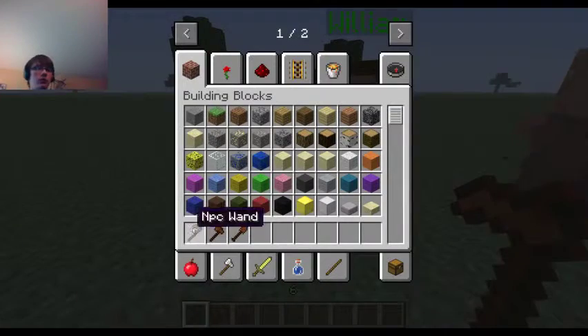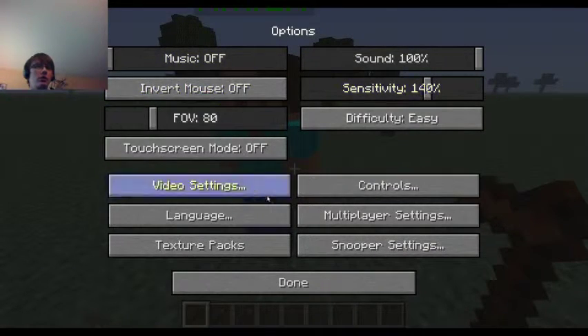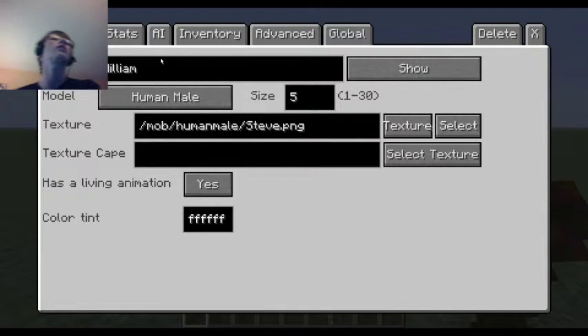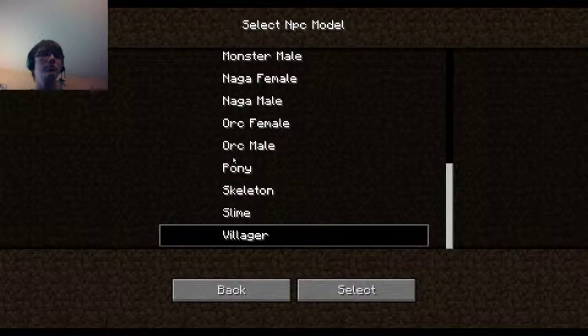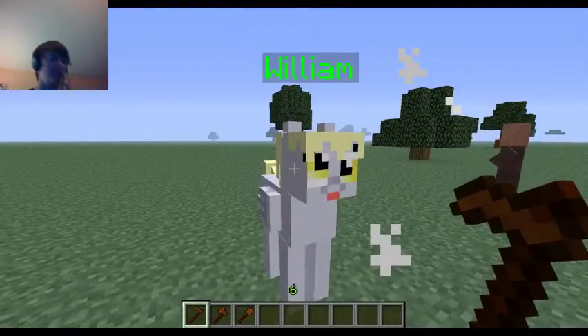First off, we have the NPC wand. If you left-click on the ground, it creates a person. You can do lots of things with this person. Under Model, you can choose lots of things, like a pony. Let's do pony - why not? Select. And it turns into a pony.